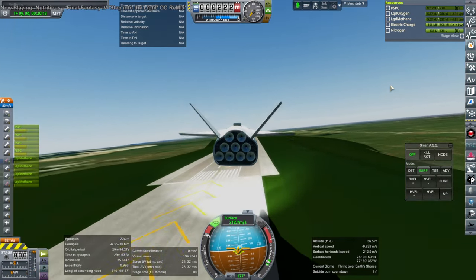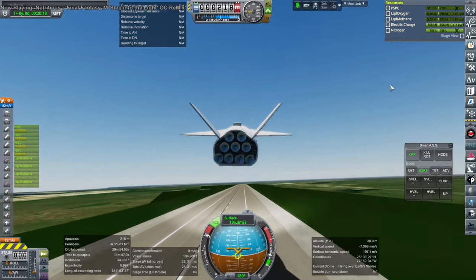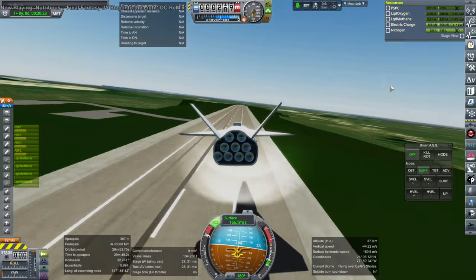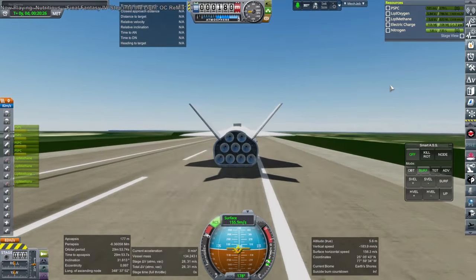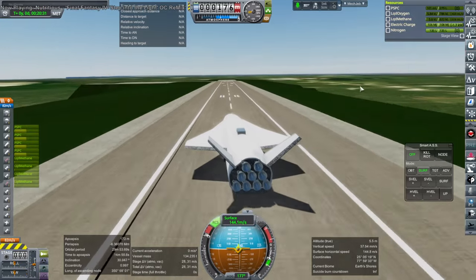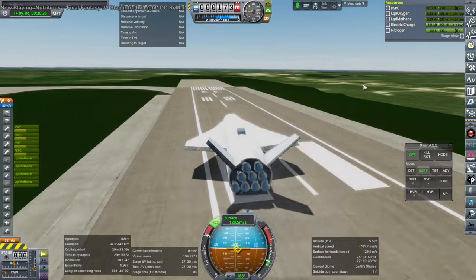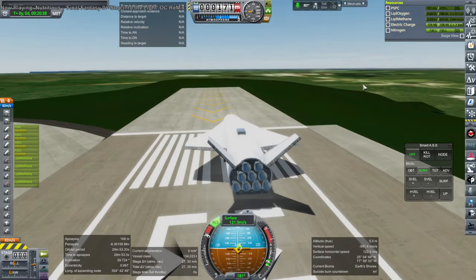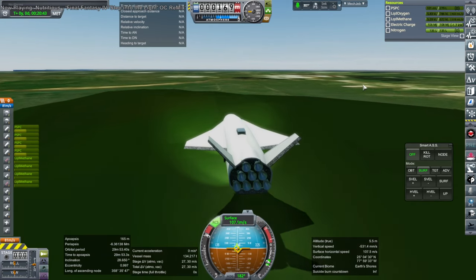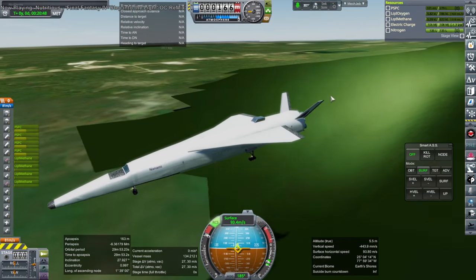Unfortunately, the drag chutes also decided not to come out — maybe they're misconfigured or something. So I'm just pulling up; pulling up is one thing I can do. That was a rough one, but it survived that part. The problem is we can't slow down. I am pressing the brakes, but we need those air brakes. We used up a lot of the runway just trying to touch down at a safe speed. The landing gear is not meant for more than about 150 meters per second.